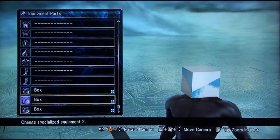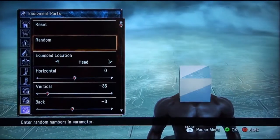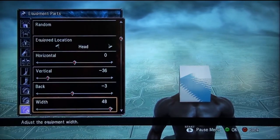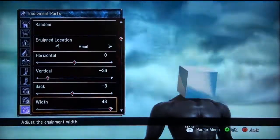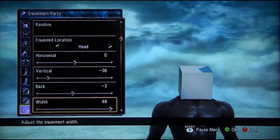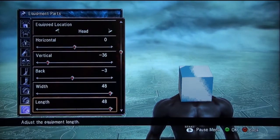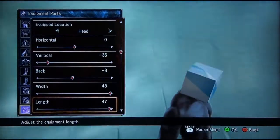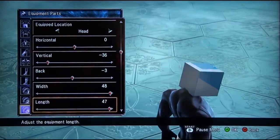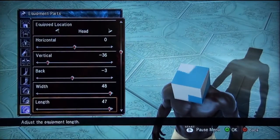For box two, we actually don't do anything to the first one yet. This one is where you make major adjustments. Go to width, 48 — that should create the first piece; the front piece should be flickering like crazy. And for length, go to 47. That should create the top, front, bottom, and back flicker.